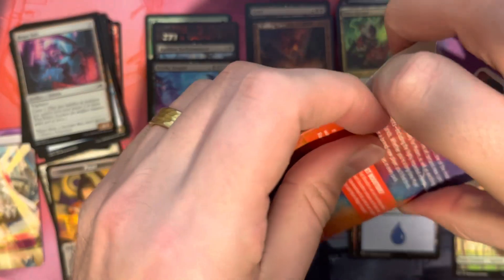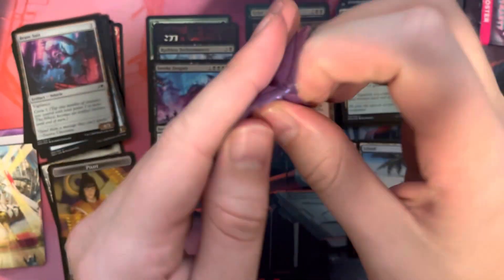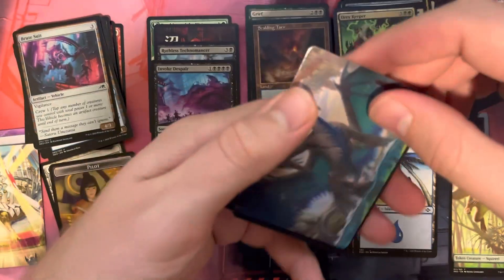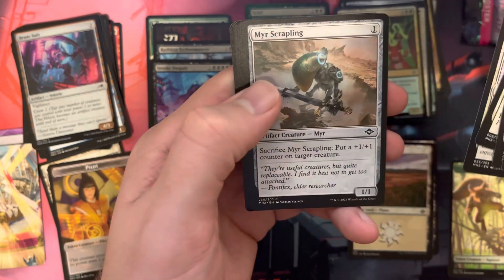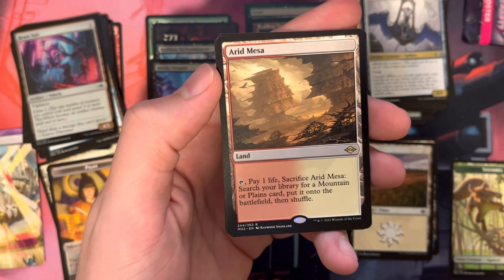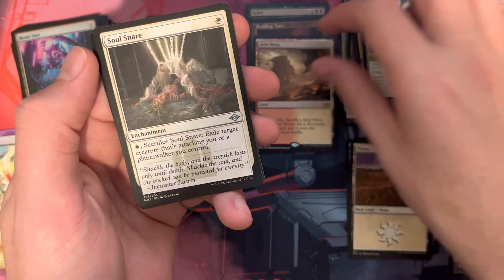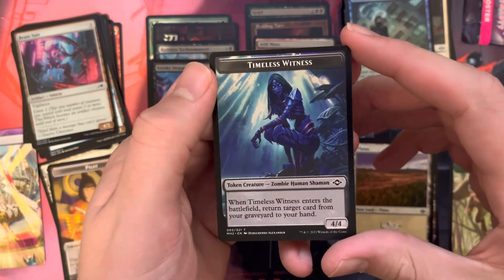Let's see if Modern Horizons 2 can extend its lead even further. Marit Lage's Downfall — that's a good sign, hopefully. We got commons, first uncommon is Aethersworn Sphinx, and we have an Arid Mesa — that card goes for about $13, so that's a good pull. We have a Soul Snare, another Soul Snare, Mental Journey, and a Timeless Witness Creature Token.